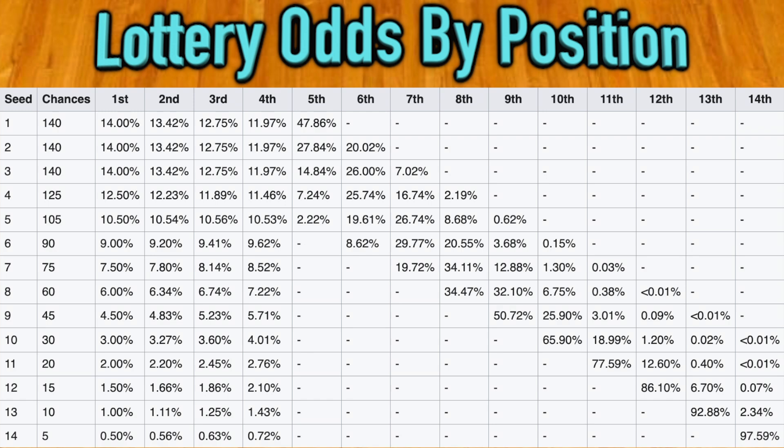So as of 2019, these have been the percentages for each position in the lottery. On the top row, the team with the worst win percentage — in the number one slot — they're allotted 140 possible four-digit combinations. If any of those combos are drawn, they receive the number one pick. That's why they have a 14% chance of getting that top spot: 140 divided by 1,000 equals 14%. The number two and three teams also have 140 combos and therefore a 14% chance to get the top selection in the draft.